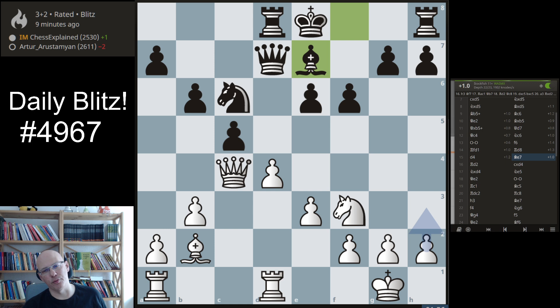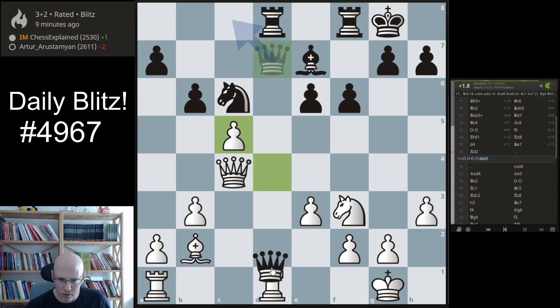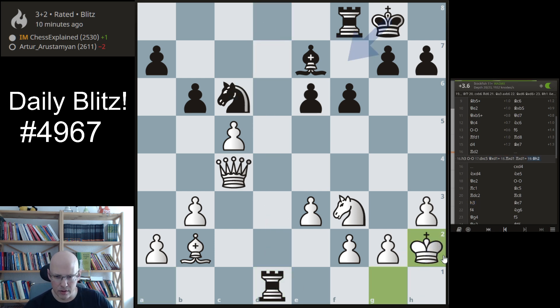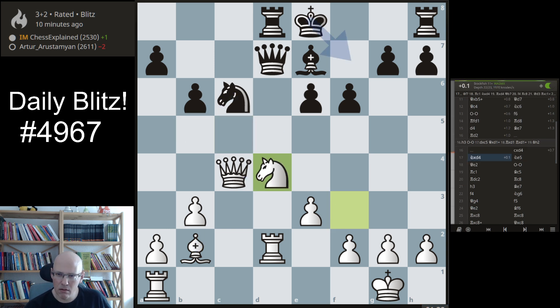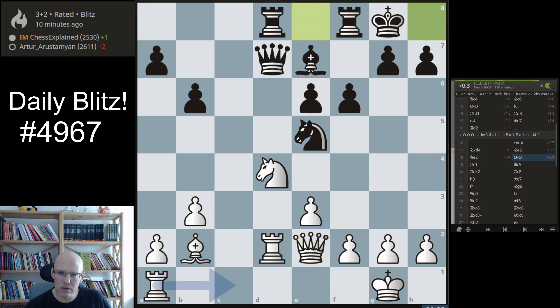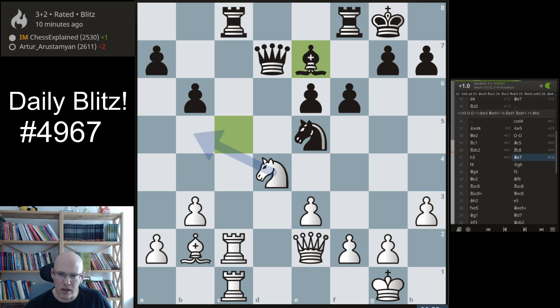So h3 makes some sense. The idea is that they cannot castle now because then I definitely take — this is now not a back rank mate and this is hanging. So that's probably better than rook d2, but rook d2 certainly kept something. Bishop takes is better, maybe. So here he is okay — castles, this, this. Now he defended well to be okay.